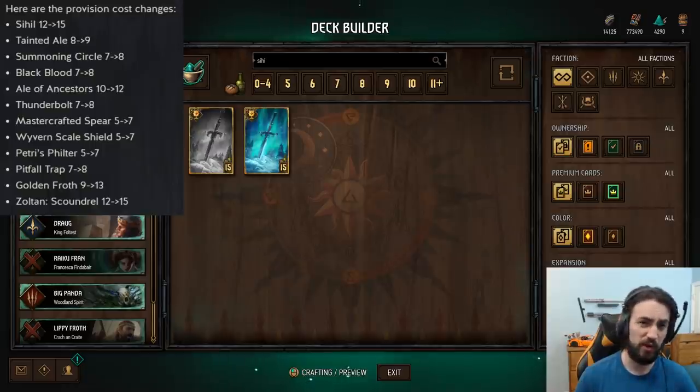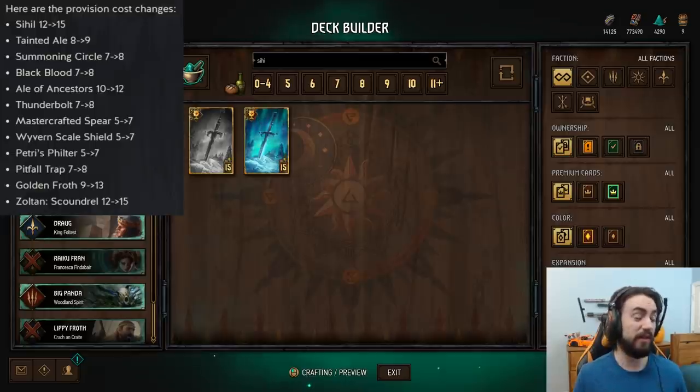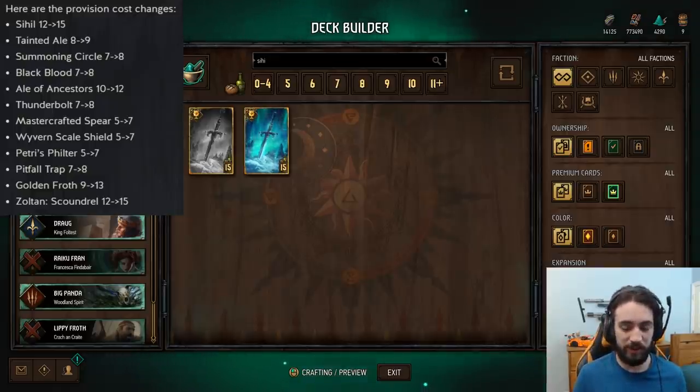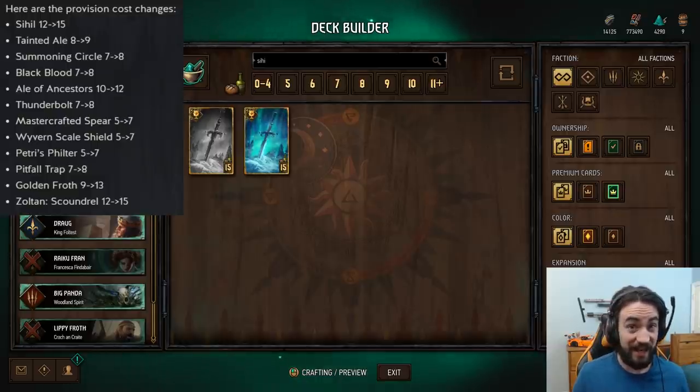Froth decks — I saw one Froth deck today with Lippy. I still think Froth is a very strong card. For those of you who don't know, as you can see in the image right over here, Golden Froth got nerfed from 9p to 13p. That's insane. 4p is monstrous.